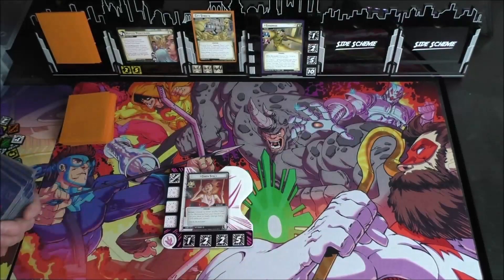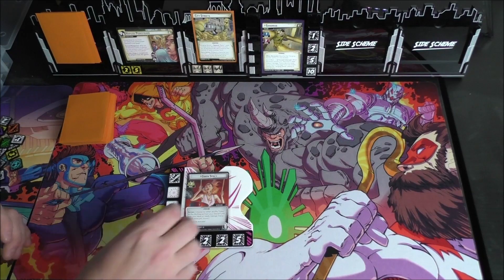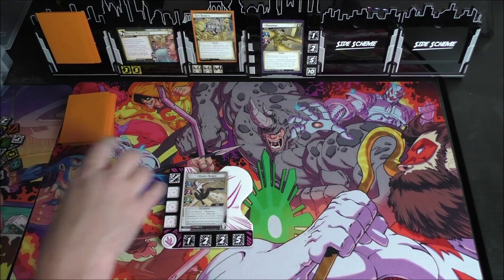Gwen Stacy can either shuffle a Ticket to the Multiverse from your discard pile back into your deck, or ready George Stacy. Her other side reads: after you resolve an Interrupt or Responsibility on an event, ready Ghost Spider — once per round. Her stat line is one, two, three.